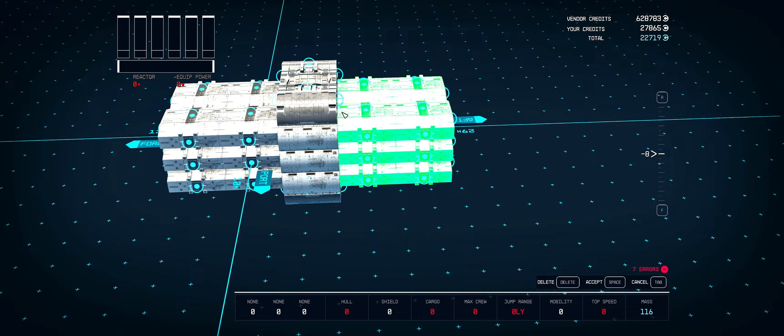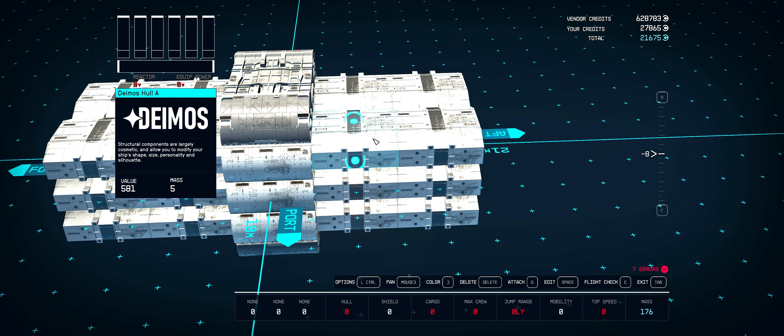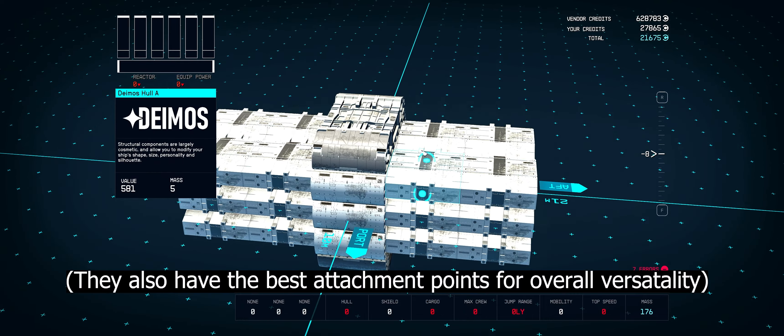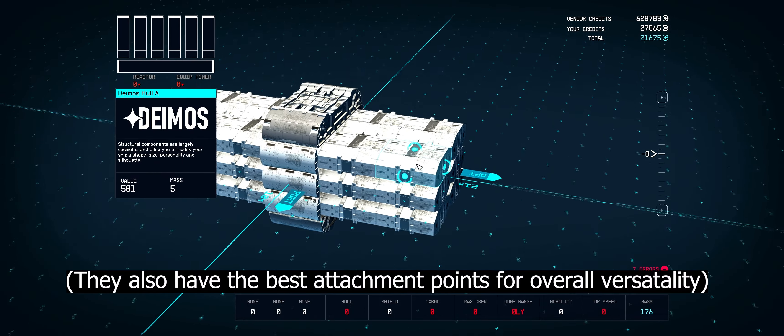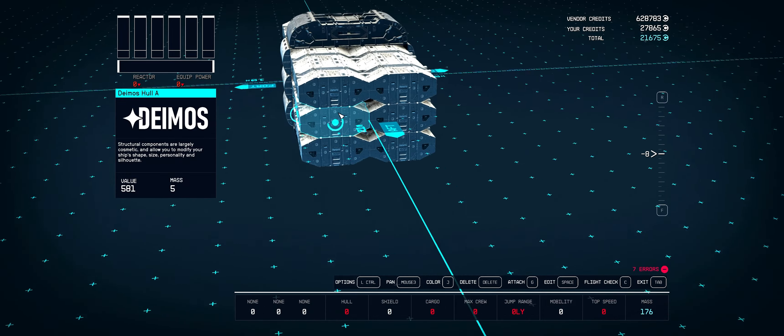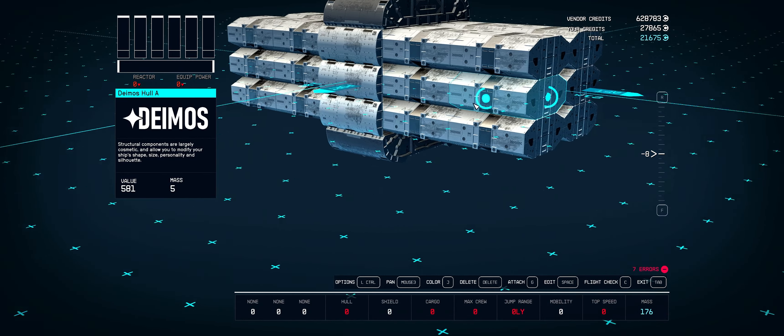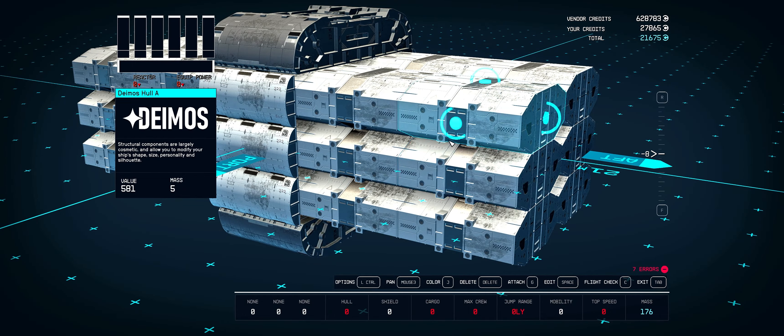If you're wondering why I use the Demos hole, it's because it's the only structural part that's sort of rectangular. I could use habs, but that makes the game lag more. They're not perfectly rectangular like habs, but that's why I use these structural pieces on the side to get rid of the curvature.